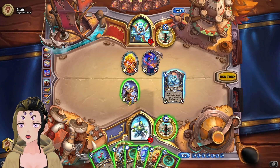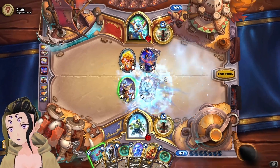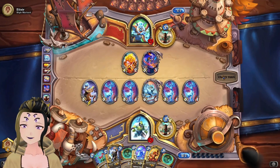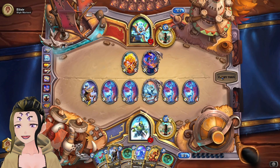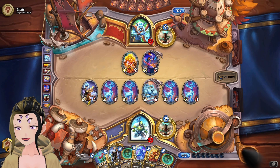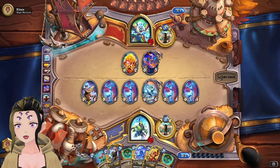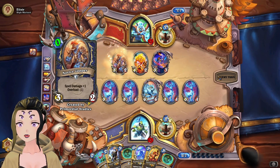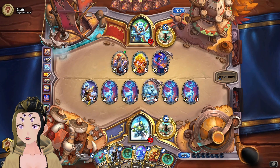You gotta bear with me on this one — I just really wanted to play this card. Probably not the best play, but I don't think Shaman has an easy way to do four damage unless they have spell power. I mean, they could freeze our entire board and we can just freeze their board back. And they do have a Novice Sapper.